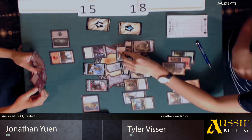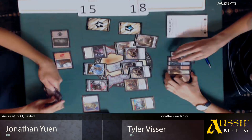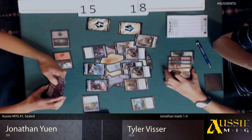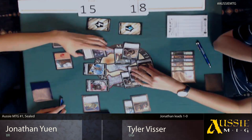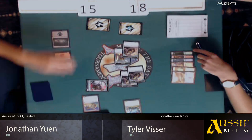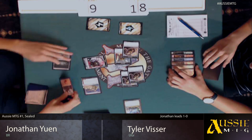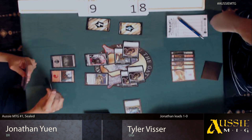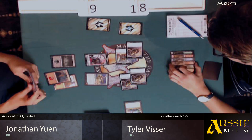It looks like Jonathan is deciding what to discard — he had 8 cards. With the Implement, he drew the extra card. So he deals with that creature on Tyler's upkeep. Tyler just swings in with all his creatures. It looks like the servo just died, so he still has four Thopters, which I think brings Jonathan down to 9. Only two creatures left on board and two mana — not looking good for Jonathan at the moment.